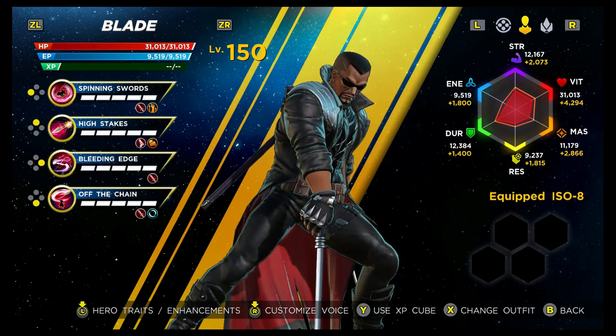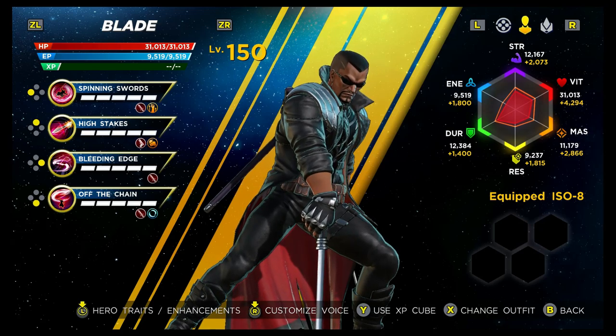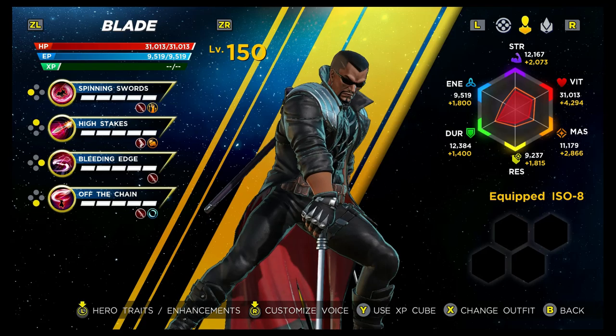Three of his abilities have the piercing tag and one has the projectile tag. When we look at his special traits, he's using weapons, which would indicate he can use elemental ISOs to put fire, ice, or shock on them — and you actually can do that, even though it's not shown. That's just a tooltip error. He doesn't have regen, and that's not a tooltip error — I've tested it. His stats are very good: Strength B, Vitality B, Mastery C, Resilience C, Durability B, and Energy C.